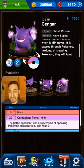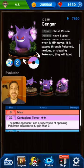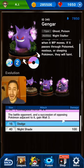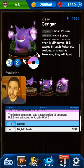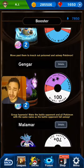Let's move on to its attacks. It has Purple Attack Contagious Terror, two-star purple — the battle opponent and a succession of opposing Pokémon adjacent to it gain weight three. A cool way to slow down your opponent's advancements. If you level this up to level five, you'll get miss down to four. Taking it to level 10 — which I don't think is a bad idea — you can get rid of miss entirely. Dodge is 16, pretty decent. Nightshade is a very solid 100 damage. And evolving Gengar to Mega Gengar boosts that from 110 to 120. Nightshade covers 40% of the board, which is pretty rad.